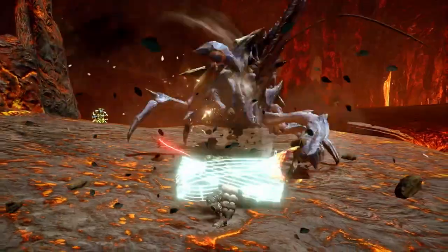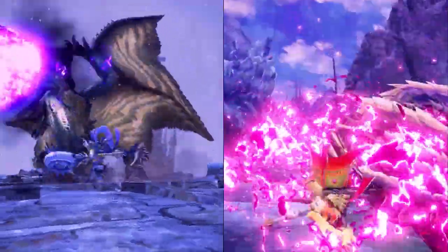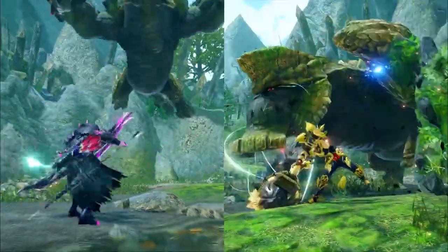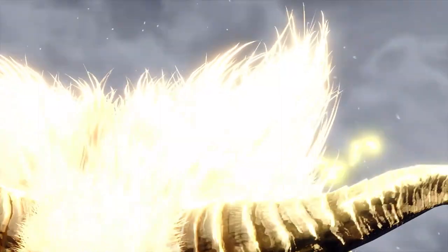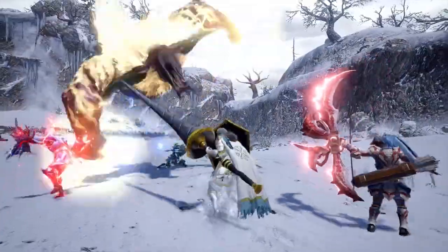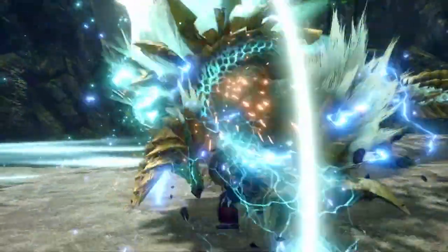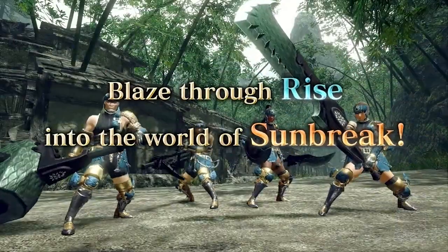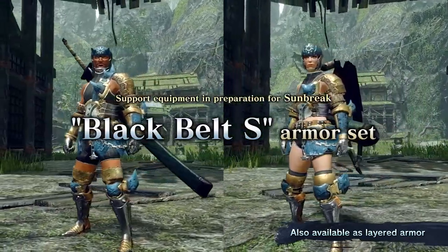Several armors that we haven't already seen in previous trailers are also shown off, such as the Master Rank versions of Ibushi and Narwa, Gore Magala, and Furious Rajang, and what most likely is the Shaguru Magala set. We also get to see some returning favorites such as the Guild Palace set from World and the Yukumo Starter set from Portable Third. The Black Belt S Armor has also been officially announced so that you can speed through high rank to catch up to your friends in Master Rank.